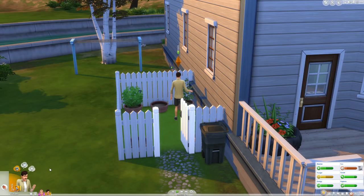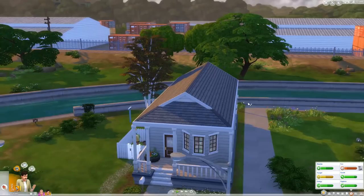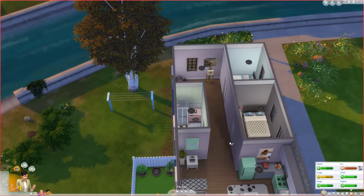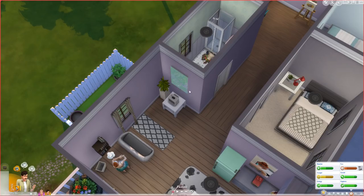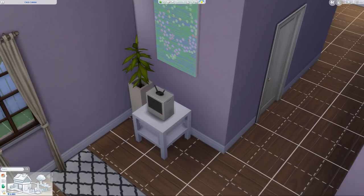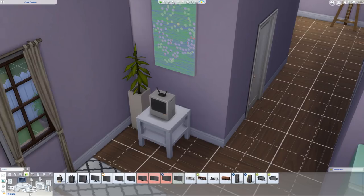You guys might also have noticed I did shift the house over next to this pathway, because I did want a little bit of room over here. We do have like $3,000, so we've made a bit of extra money, which is really exciting, and it makes me pumped to get a few nicer things for these guys. I think one thing that would be really, really good for them is to actually get a better TV, because this little thing is only fun five and I feel like we could make them have a little bit more fun.